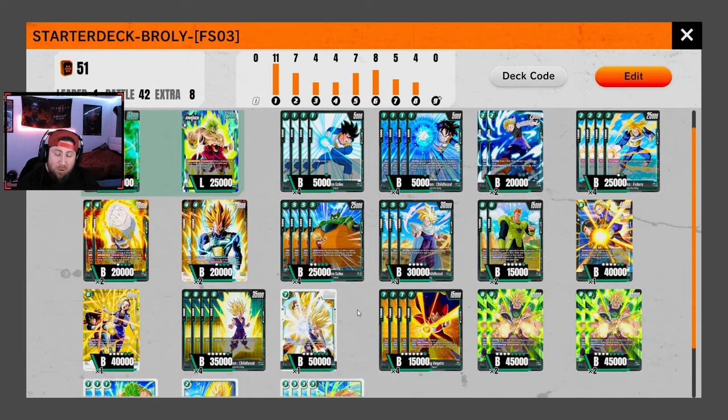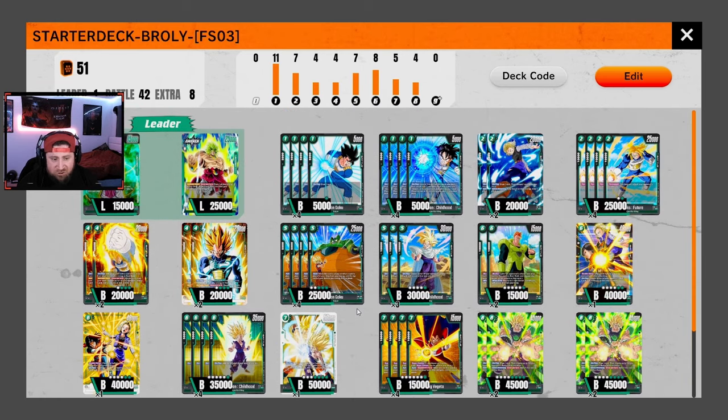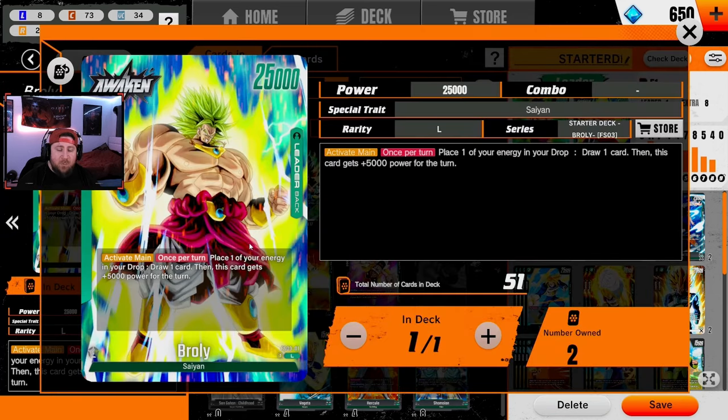I'm going to break down my deck list and then we're going to play a game. I kind of just settled on this version of Broly because I wanted to test a few things. So when we go over to Edit, we have Broly here — he's an absolute menace with a normal 15k power.